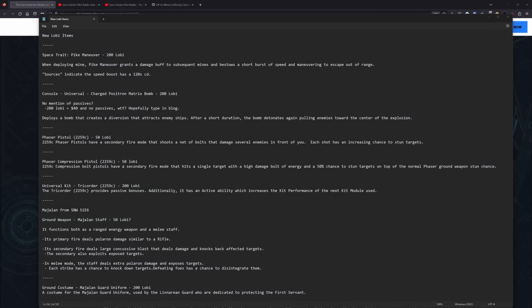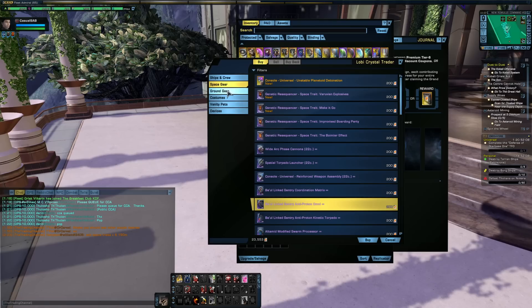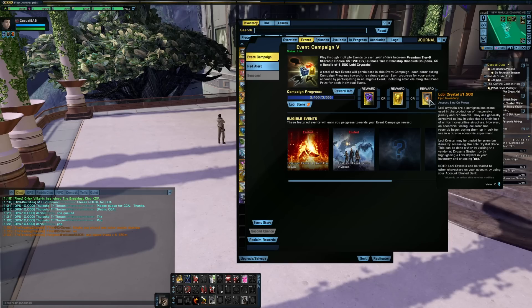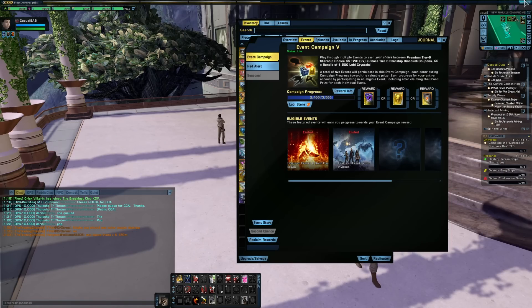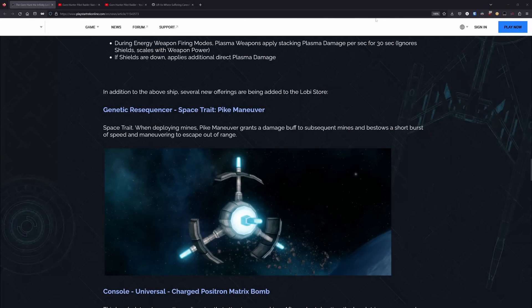Next up, I want to take a look at all of the new lobi items we're going to be getting. Almost all of these are going to cost 200 lobi per, just like with what we saw in the Lower Decks updates to the lobi store last year. Everything but the ground weapons will be 200 lobi per, which is probably an incentive for some of you to consider the 1500 lobi from the event campaign if you're still undecided. So you've got a new space trait, a new console, a couple of ground weapons, a new ground kit, a new melee weapon that also works like a rifle, and then a uniform. The three ground weapons should cost 50 lobi per, and everything else will cost 200.